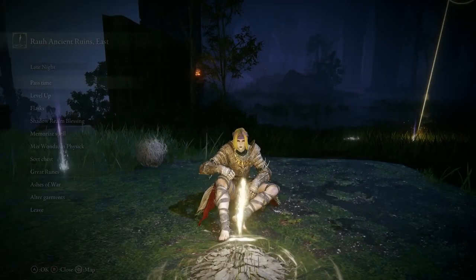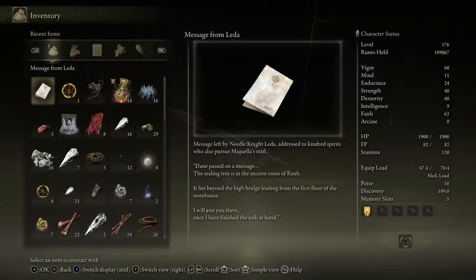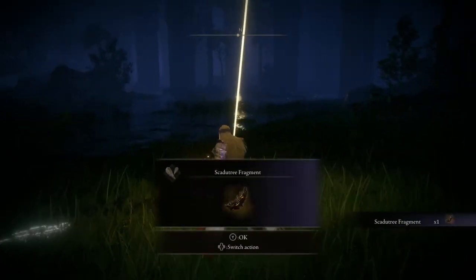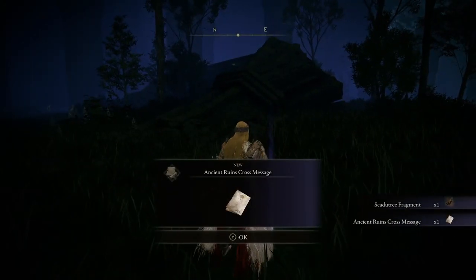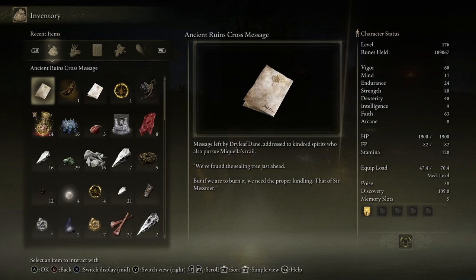Is this the first crucible knight I've found in the entirety of this DLC? I believe so. Message from Leda — Dane passed on a message: 'The Erdtree is in the ancient ruins of Raul, it lies beyond the high bridge leading from the first floor of the storehouse. I'll join you there once I've finished the task at hand.' We found the Erdtree just ahead — message by dry-leaf Dane.